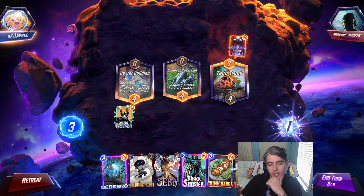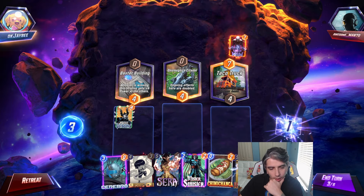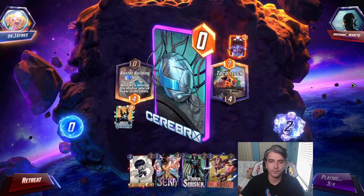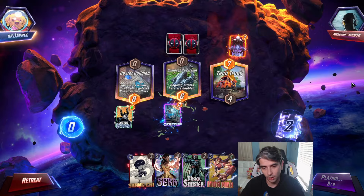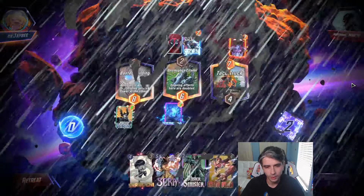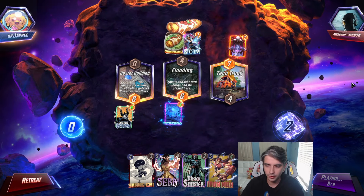I think we want to save Mr. Sinister in case we see Forge. So I think we'll just play Cerebro and Chimichanga. Cerebro going down — that double bonus is pretty good. Chimichanga going down on that Cerebro as well. Unfortunately, we can't do the Mystique combo. There's Storm — and he gives the Chimichanga to Storm.